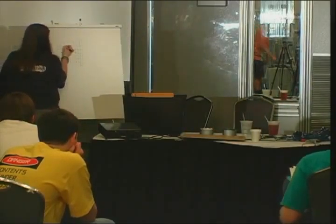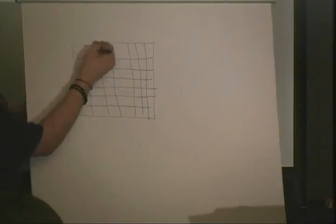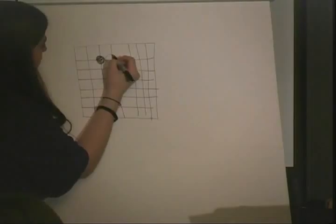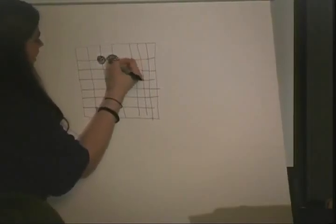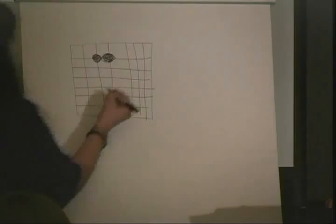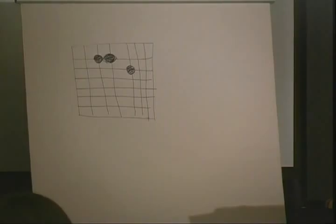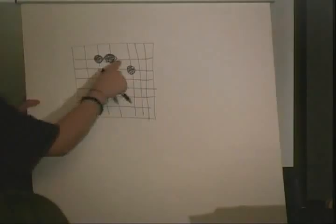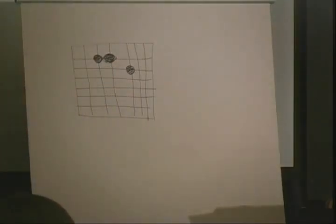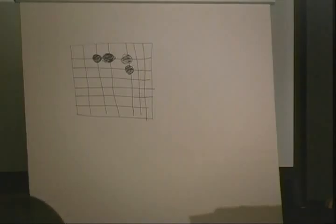Go is a game of liberty. If you have a black stone here, how many liberties does it have? It has four — you can go in four directions. If we put another black stone here, how many liberties does this group have? And if we put another stone over here, we have two groups — this has six and this has four.